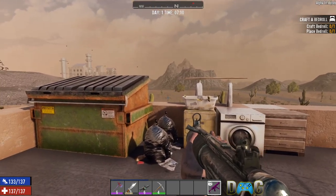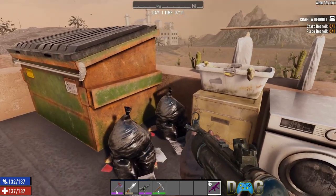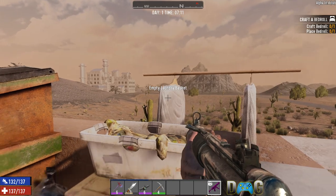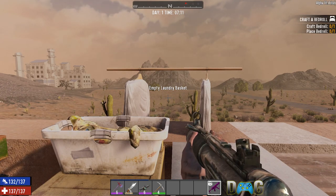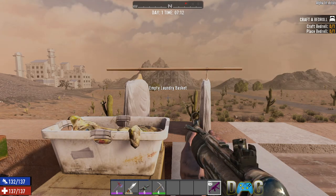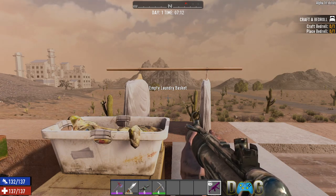Starting with sewing kits — unfortunately you can't craft them, but you'll find them everywhere: in dumpsters, trash bags, and random containers. Most commonly, you'll find them in clothing containers like garment bags, dryers, and washers. Your best bet is to check house POIs for laundry rooms and bedrooms. There's also a laundromat POI — I'd actually never seen it until making this video.